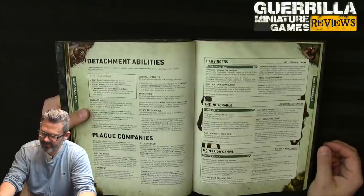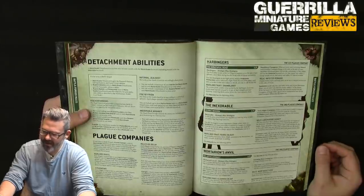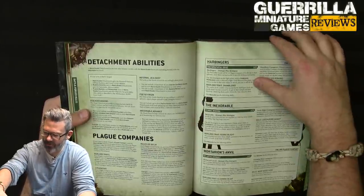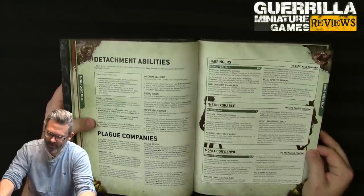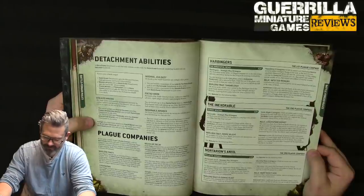Relic Leech Spore Casket: each time an enemy model is destroyed by a melee attack by the bearer, select a friendly Inexorable vehicle within 18 inches — it regains a wound, up to a maximum of 3 per turn.